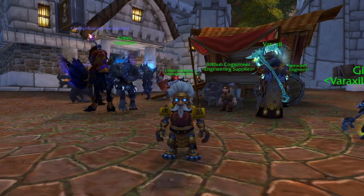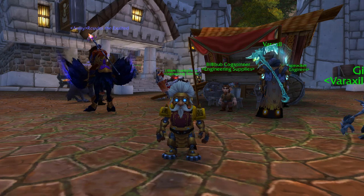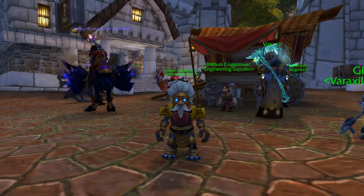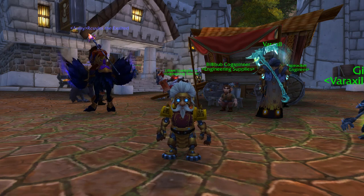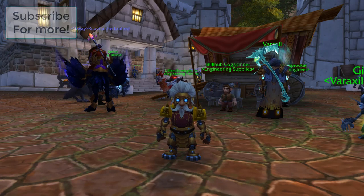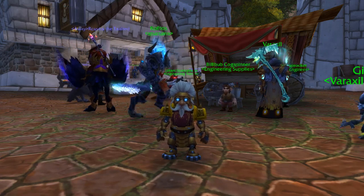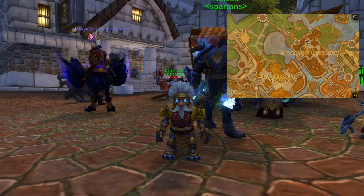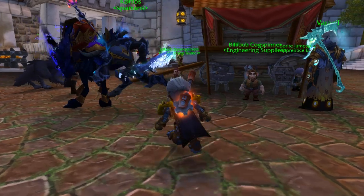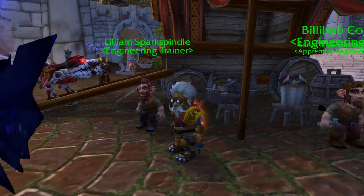The next thing you want to do is go to your faction's capital city. It can be anywhere in Azeroth, but if you're Alliance I would go to Stormwind, and if you're Horde you would go to Orgrimmar. Once you're in Stormwind, go find your engineering trainer located right about here — the guy you want is called William Bark Sprinkle.